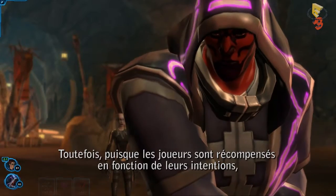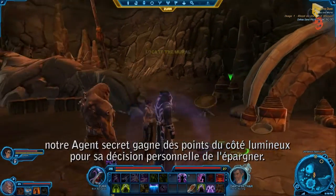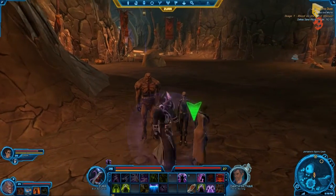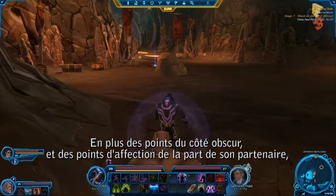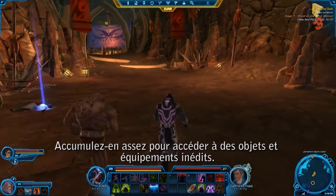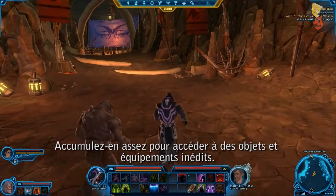However, because the players are rewarded according to their intentions, our Operative receives light side points for her personal decision to spare him. In addition to dark side points and affection points from his companion, the Sorcerer has earned a few social points. Accumulate enough of these and you'll have access to unique items and equipment.